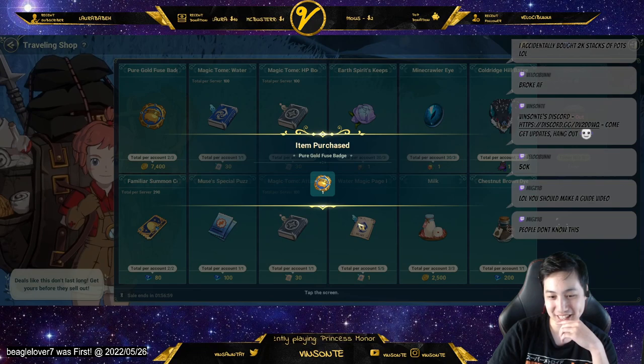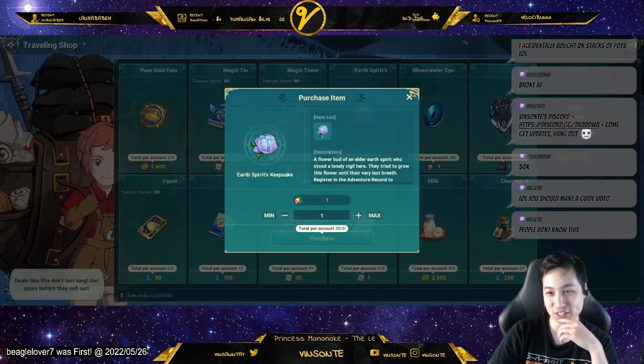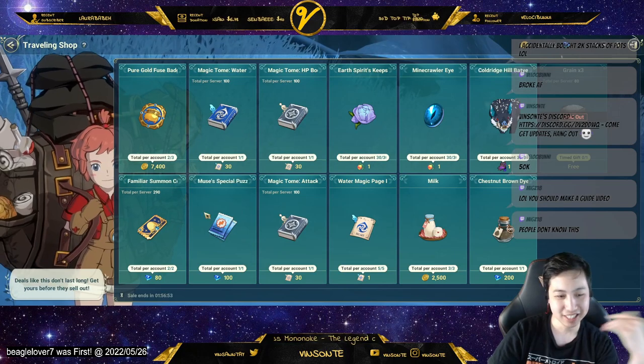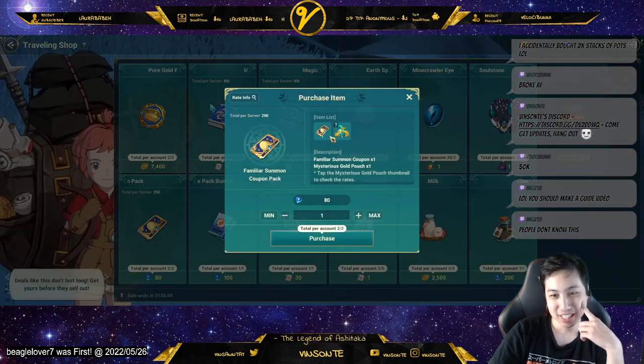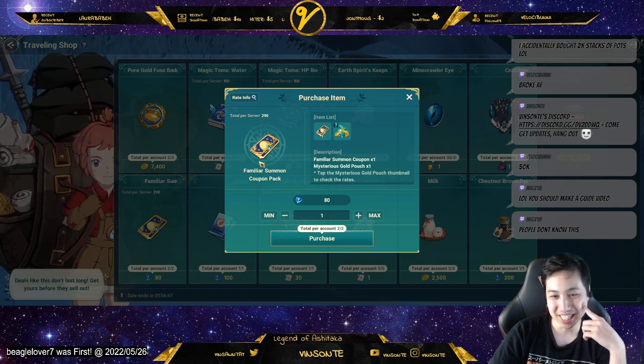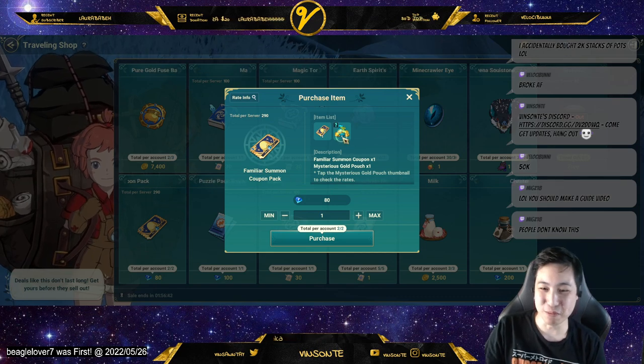I don't have any of the bookstore stuff, but if you have the fruits and stuff you can buy these things. Oh shoot, I can buy a summon ticket — do I want to buy a summon ticket for 80? And you also get a mysterious gold pouch.